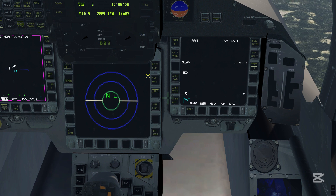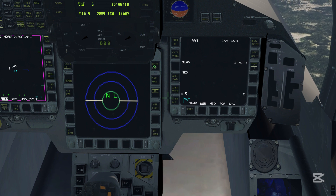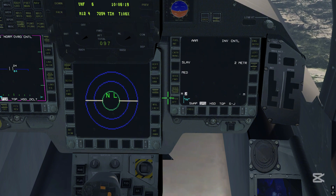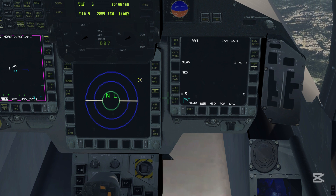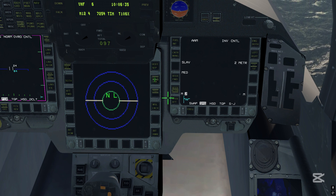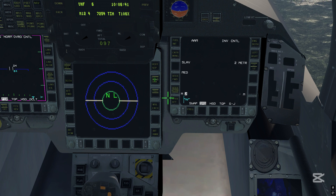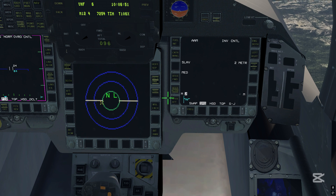The handoff function switches the highlighting between different emitter threats. When multiple threats are presented, only the highlighted threat emitter can be heeded. The SEP soft key, accessible with right-click, separates multiple threat emitter dots. With SEARCH, we enable the display of search radars. If this function is disabled, search radars will not show up, but the highlight bars will flash to indicate their activity. The same applies to unknown emitters, selectable with a right-click.